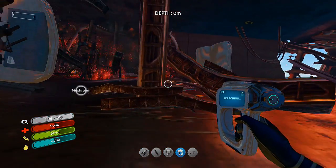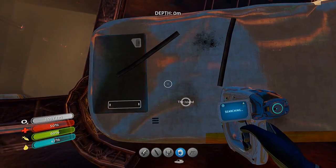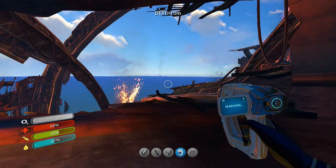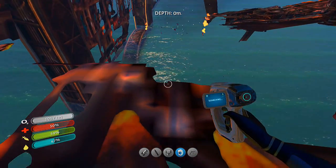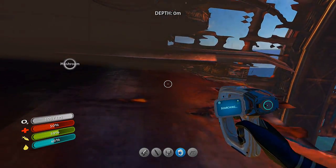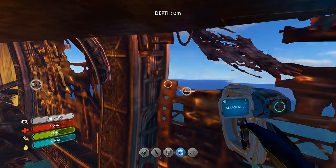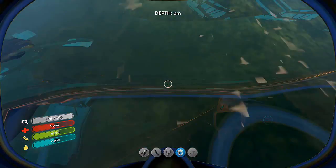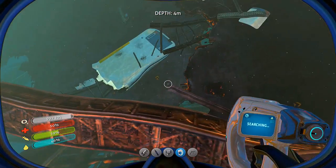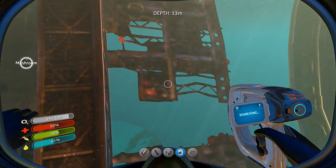Everything looks stable up here. What is this thing? Looks like it has a battery on it of some type. Where are we at? We're way up here above everything. Can we get over there? Whoa — okay. We had us a little dive, so now we can look around this area.